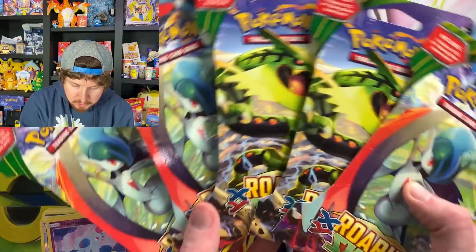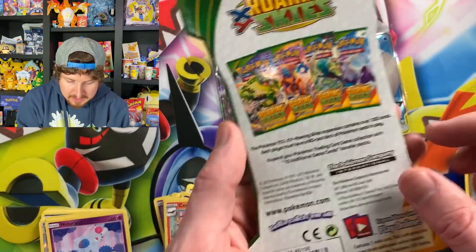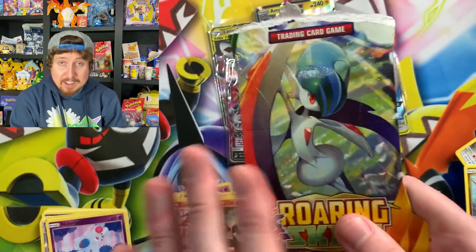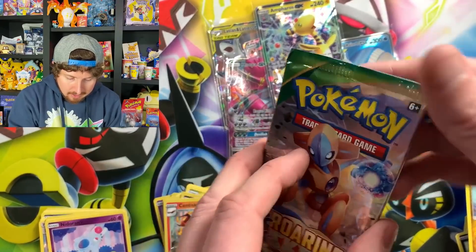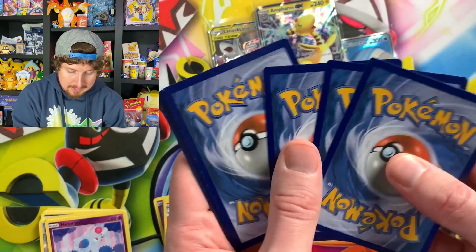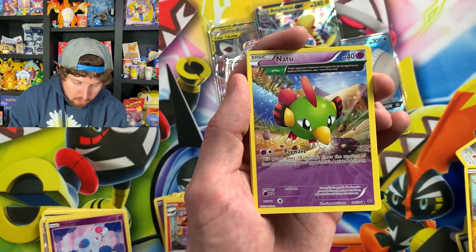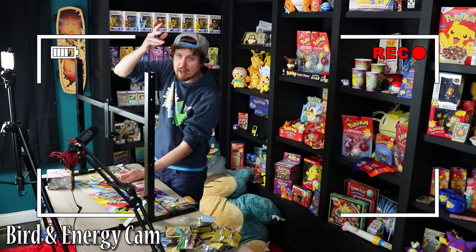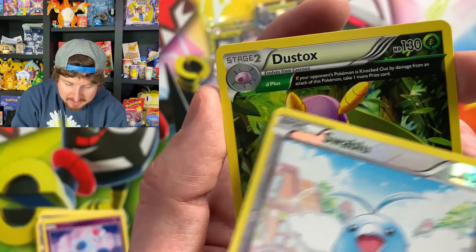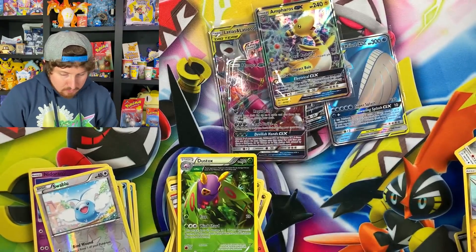Let's go into our Roaring Skies booster packs — we have five of them. These were $4 at my Family Dollar, regular booster packs. This set was released in 2015 — so five-year-old Pokemon booster packs in the cardboard sleeve, which honestly amazes me. I love the small things. I've not seen cardboard-sleeved Roaring Skies booster packs in a long time, so I was really happy to see that. Let me know if you found any at your Family Dollar. Double Natu right there — birds technically, so double fly away. Togepi, Wally, Ultra Ball, Swablu going into a Dustox. I really miss the ancient trait cards — I always thought those were very unique.